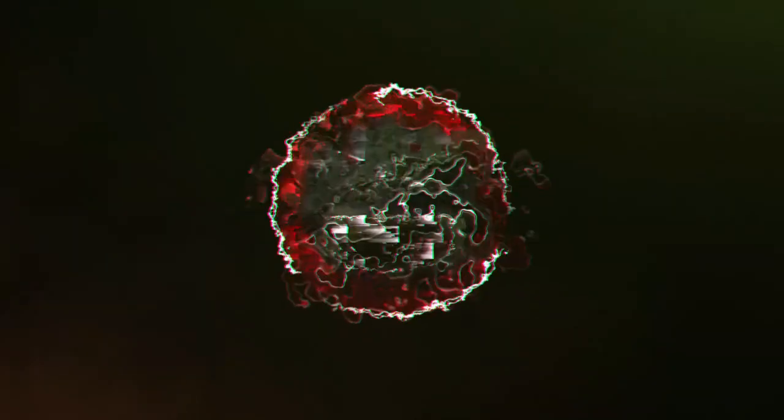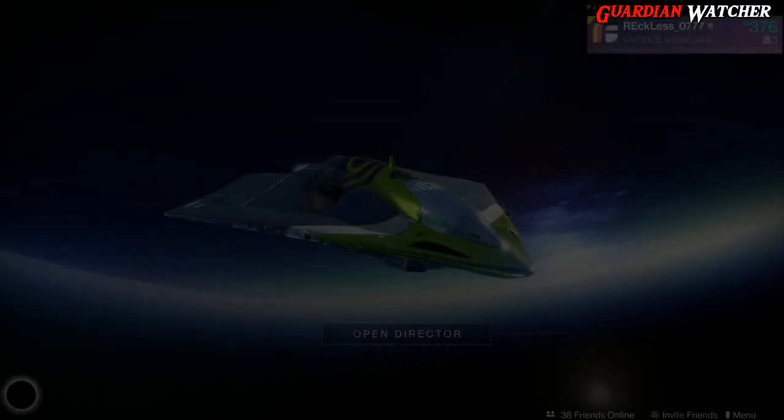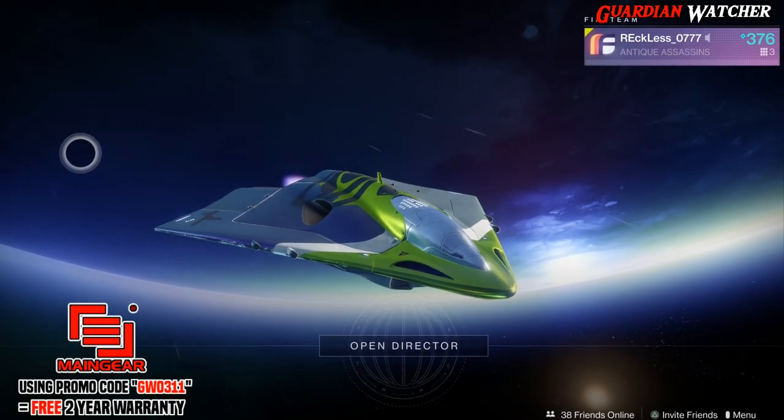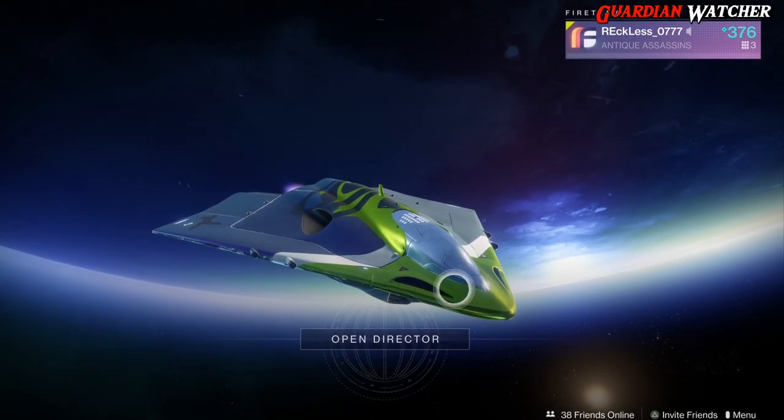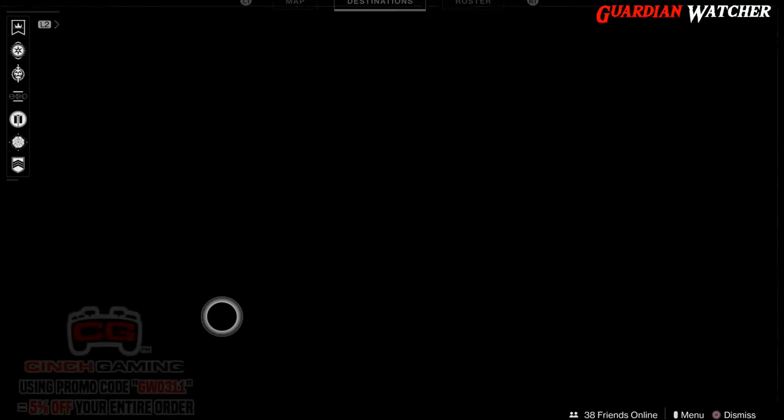It's week 43 of Xur. We're going to do Xur a little bit differently this week, and we're going to start right now. What's up guys, Reckless here, welcome to Guardian Watcher. It is Xur week 43, and Xur is actually located on Titan, by the rig.